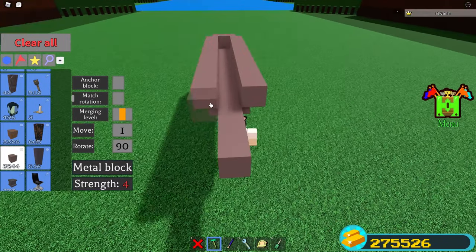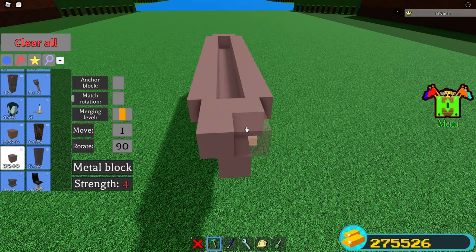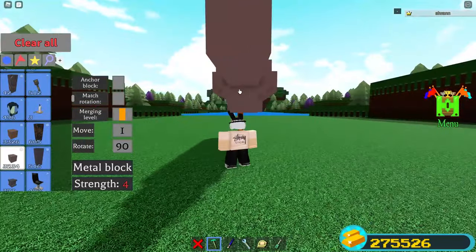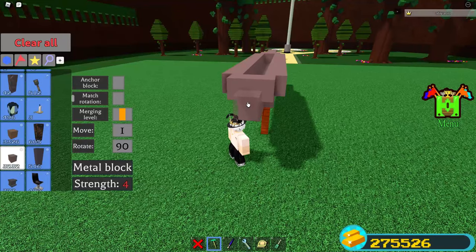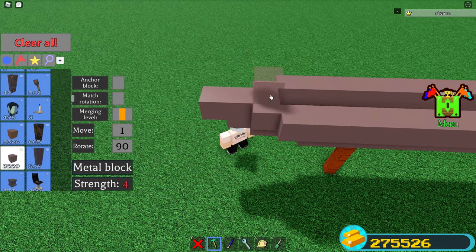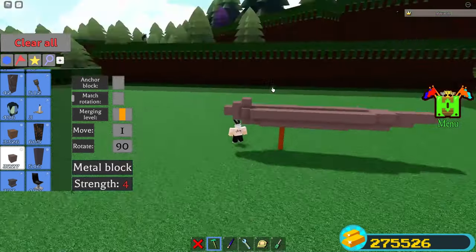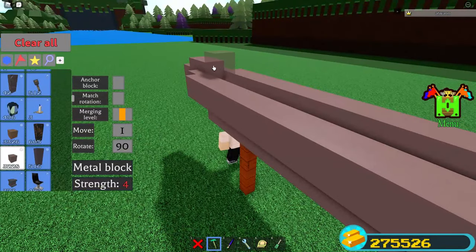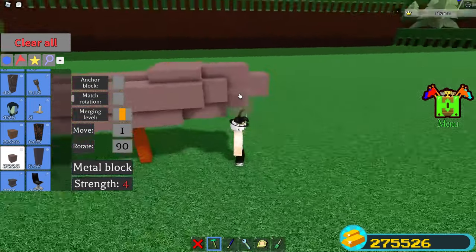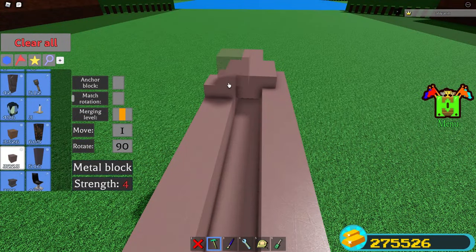Bring it in by half a block and place four blocks there, followed by another four, and two underneath. Next you want to go back to the front and place these three blocks, then right on top of it you want to place another two. After that you want to place four blocks here, along with another four to give it this look.